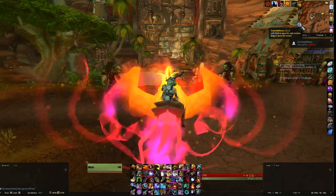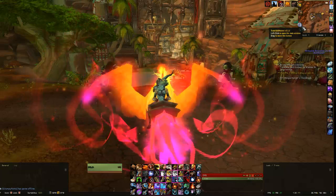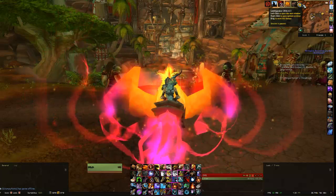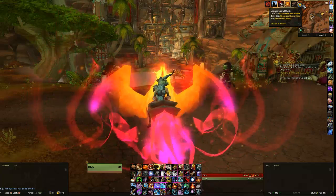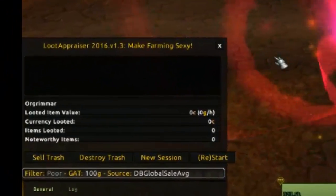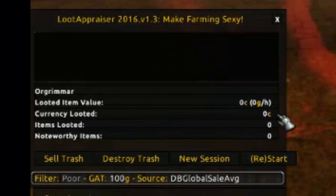To make Loot Appraiser work, you have to have Trade Skill Master — I think you even need it just for the basic functionality. Loot Appraiser will appear on your minimap as a little gold pile icon. Left-clicking opens the main window, right-clicking opens the options. When you open it up, you get a box showing where you're at, the item value, and the total value of all your looted items.